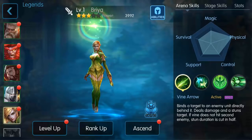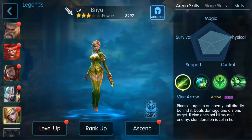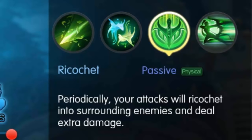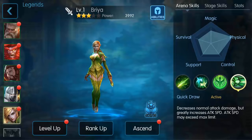This is the base of the character — she's a little bit of everything but more physical damage. First ability: Vine Arrow — binds a target to an enemy unit directly behind it, deals damage and stuns the target. The vine does not hit the second enemy — stun duration is cut in half, which is interesting. She has a stun and she's ranged, so that's good. Second ability increases movement speed and dodge, decreases surrounding enemies' movement speed — that's evasion. Ricochet: periodically your attacks will ricochet into surrounding enemies and deal extra damage. Quick Draw decreases normal attack damage but greatly increases attack speed — it may exceed the max limit.